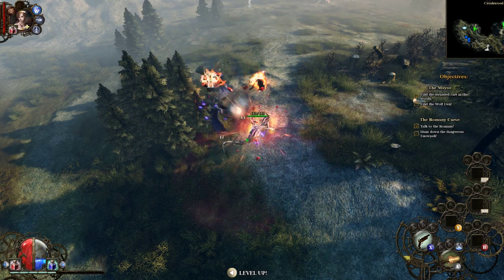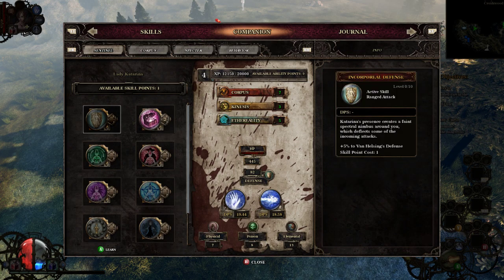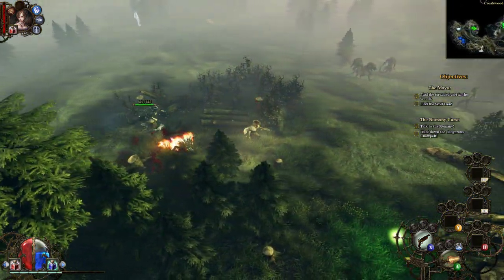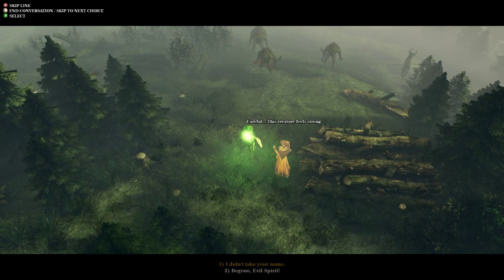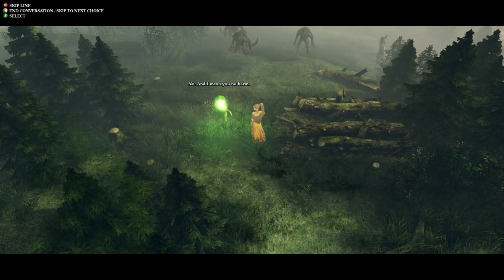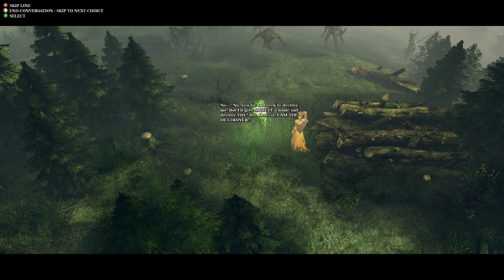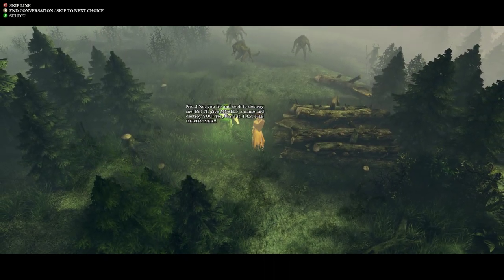I'm here, why not? Let's get her some more defense and then let's get some defense for myself. The defense doesn't help a whole lot right away. 'You took my name — careful, this creature feels strong.' I didn't take your name, I didn't. 'No, I mean you no harm.' 'No, you lie and seek to destroy me, but I'll give myself a name and destroy you.' 'I am the Destroyer of Worlds.'